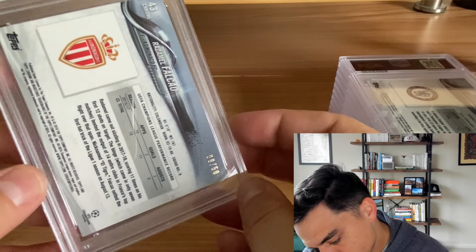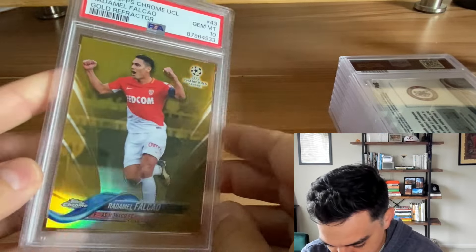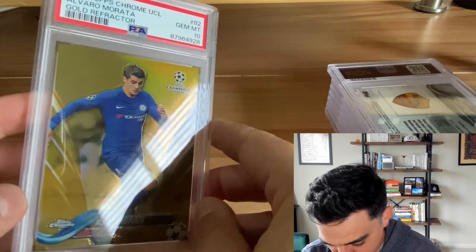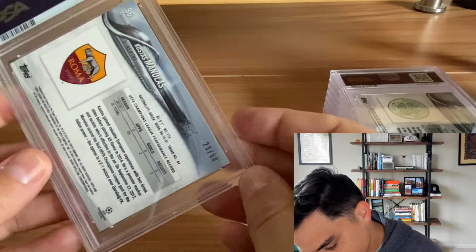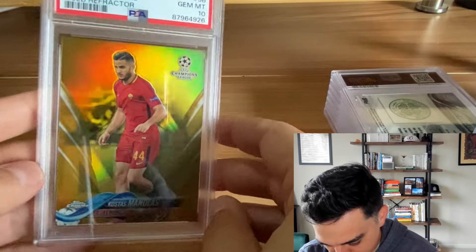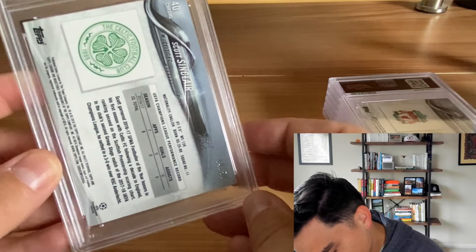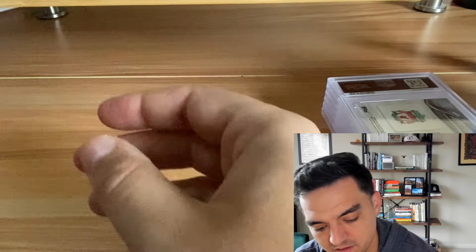Radamel Falcao gold refractor — this is the jersey number out of nine, nine out of 50. Pretty cool — PSA 10. Murata gold refractor — PSA 10. Menelas gold refractor — I remember playing with this guy on FIFA 2015 when I played with Roma. PSA 10. I bought this from a guy in the UK on eBay. Another Scott Sinclair — PSA 10. So two PSA 10 Scott Sinclairs in case anybody's in the market.